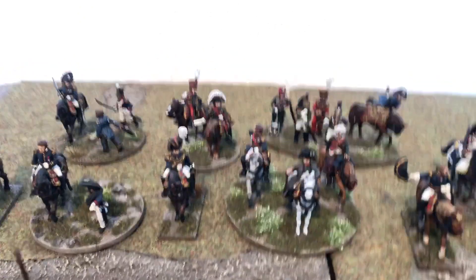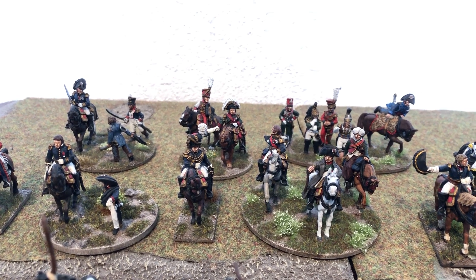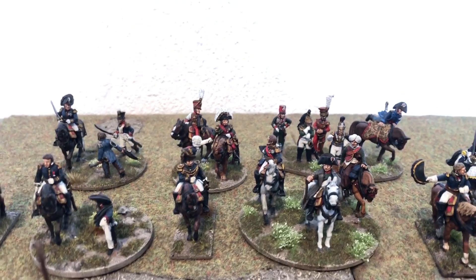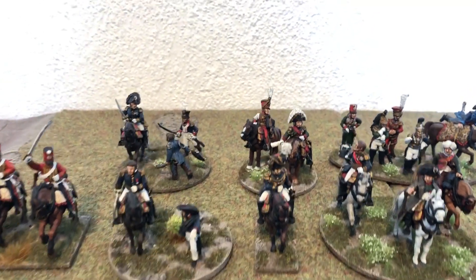Going along the back, we have some command stands. We've got the man himself again, this time mounted on his horse — Napoleon — his Mameluke stand, and I think it's Soult. There's an Imperial Guard commander there in front among the various command stands.